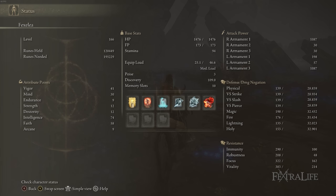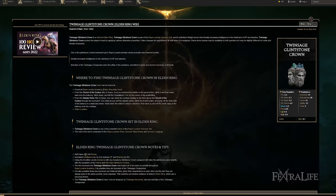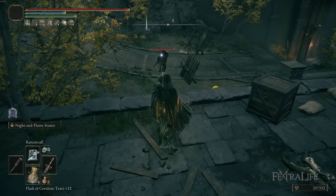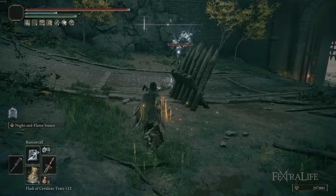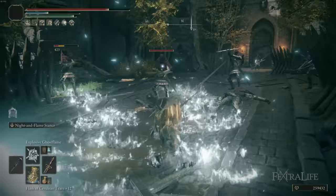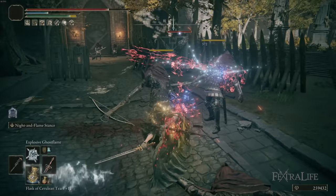You'll probably notice I'm at 74 Intelligence and 58 Faith. That's because the Twin Sage Glinstone Crown gives +6 Intelligence, which hits the 80 mark and frees up 6 levels. Since levels come much slower at this point, that's significant. I care about fashion, though, so I'm a little lower — meaning I'd actually be better off using the Carrion Regal Scepter right now. For min-maxing, use the Twin Sage Glinstone Crown to free up those 6 levels.